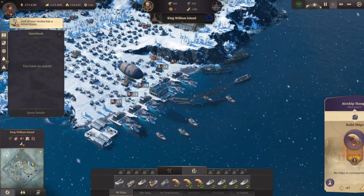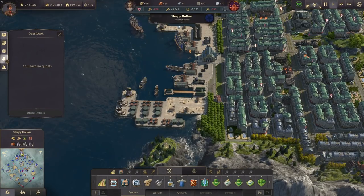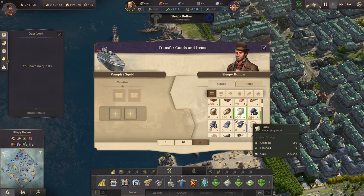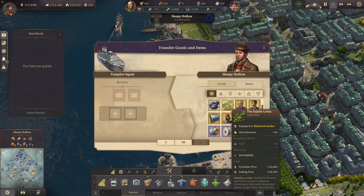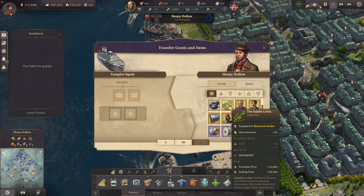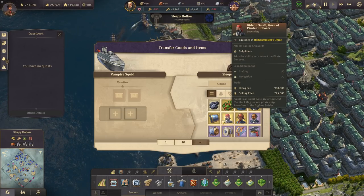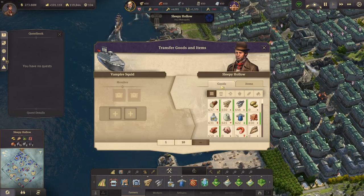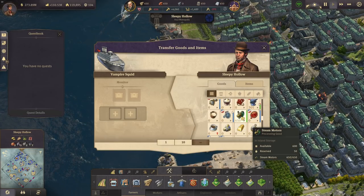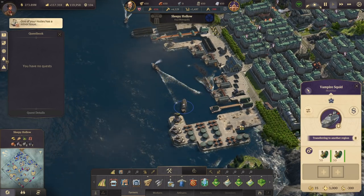We wanted to build another airship, for which we'll need some more machine parts, so we're going to the Old World. I've sent my monitor there, and I also got the Jujube Locos Lotus — 50 attractiveness for botanical gardens. When did I get this item? We're definitely going to send this one. Let's use this monitor for 100 steam motors and send those to the Arctic.